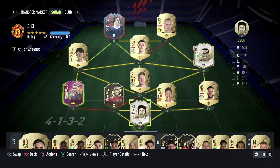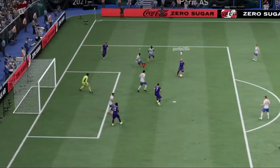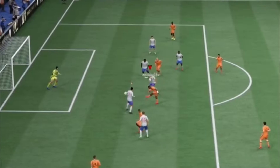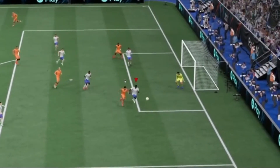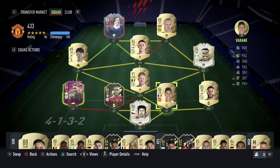In my Ultimate Team I've got Peter Cech handling the goalkeeper position — yes, he's an icon card. This keeper has got me out of trouble with marvelous one-on-one saves. One thing I love about Cech is his height: 6'5". He's a big guy in goal. I was after the Italian goalkeeper because of his height, but Cech is a perfect replacement. Go check out the icon video I've done on Cech.